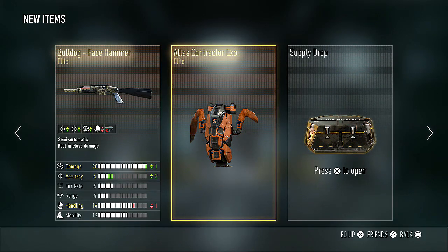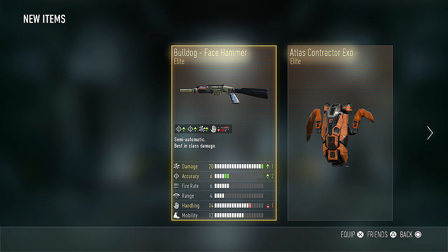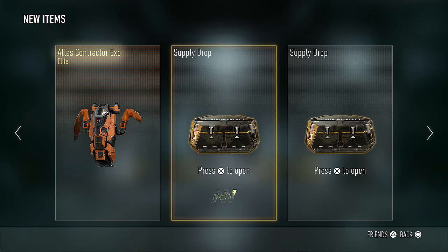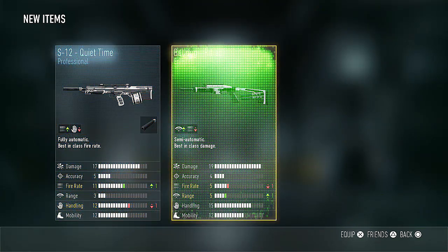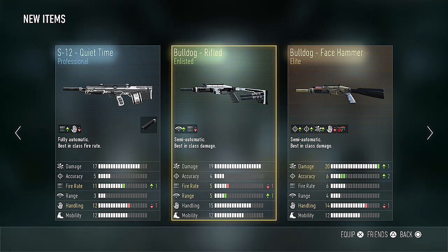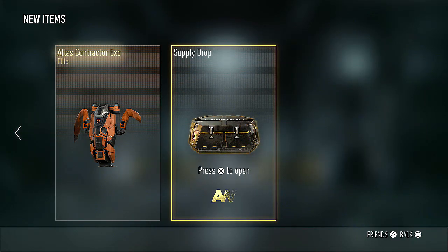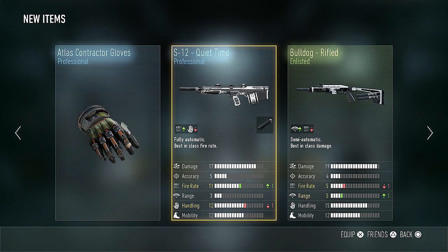Those are the sounds I like to hear. I think the chances of getting a double elite supply drop are something like 2%. First, we got the Bulldog Face Hammer — this looks awesome. The handling is lower, but that doesn't matter at all. If you don't know, handling has a very, very small effect on your ADS time, which doesn't matter with the Bulldog, and it ups damage and accuracy. That maxes out the damage of the Bulldog, and that XO looks cool too. Now we also have the S12 Quiet Time and the Bulldog Rifled. The Bulldog Rifled ups the range, which is definitely a good thing, but I just got the Face Hammer. The S12 Quiet Time seems okay, but I'm not one to suppress my shotguns — the S12 already has pretty pitiful range and damage. So I'll pass on both of those variants.